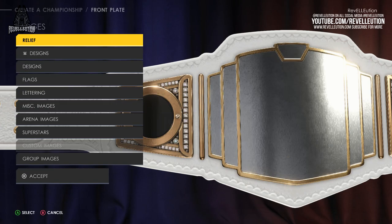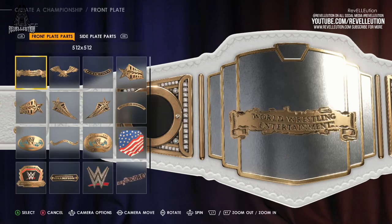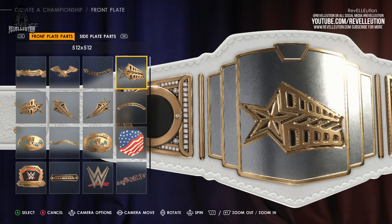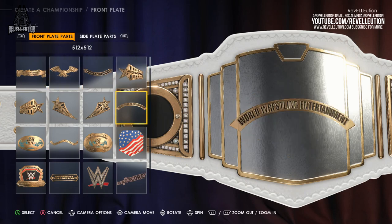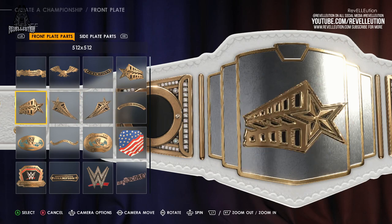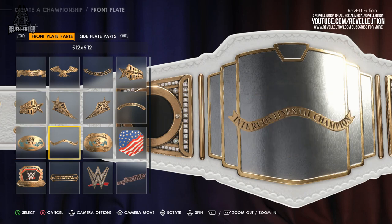If you are new to Create a Championship, I would advise going with the relief options which can cover a whole range of classic and modern day pieces including the retro WWE World Heavyweight Championship. Within the options available, you can find pieces that have different championship classes including Hardcore, Women's, Intercontinental, Tag Team, and so forth, which can really be helpful when creating a title.